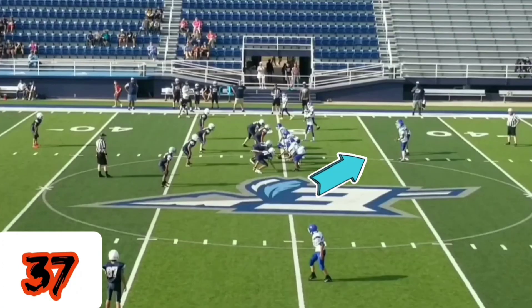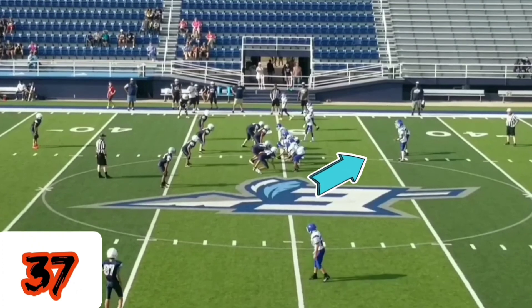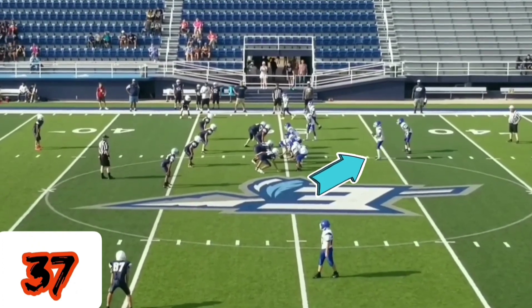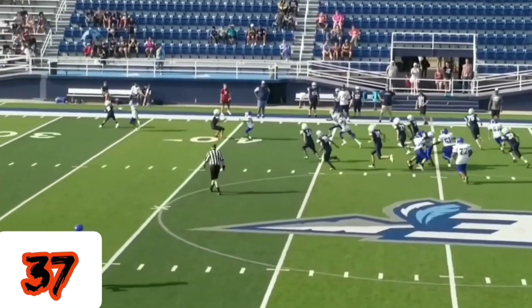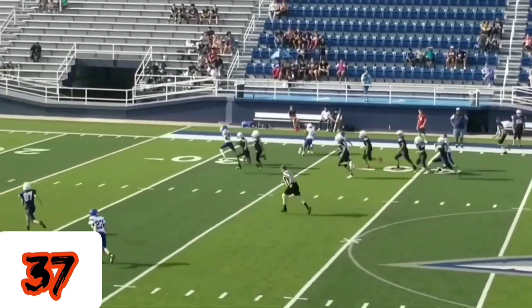Play number 37 is a 7th grade play with Heffner Middle School against one of the Enid middle schools. What makes this play so special is that this was the first play of the season in 7th grade — 50 yards to the house. He lined up at quarterback, to the right, got a couple blocks, cut back in. Dynamite.